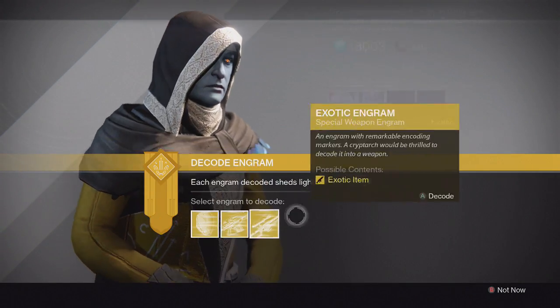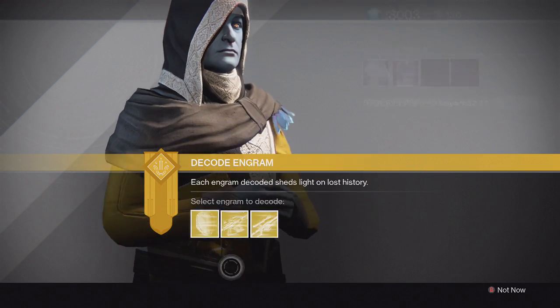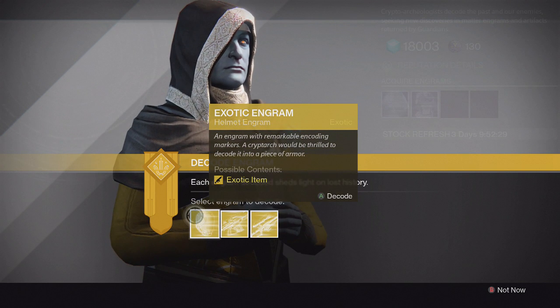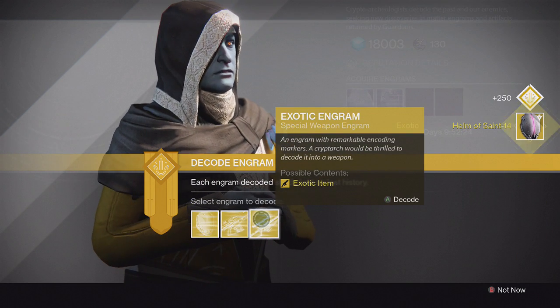Unfortunately I ended up getting a lot of helmets, even though Xur is selling helmets right now. I didn't get any other armor pieces — just five helmets. Starting off, the first helmet we get is the Helm of Saint-14. That's really good; I don't have that yet, so I'm glad I got that.